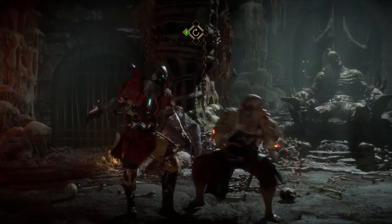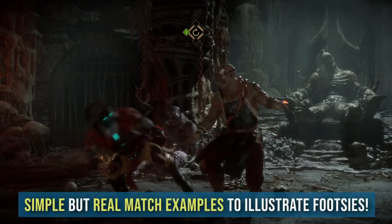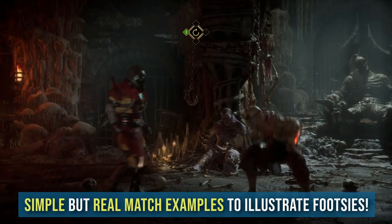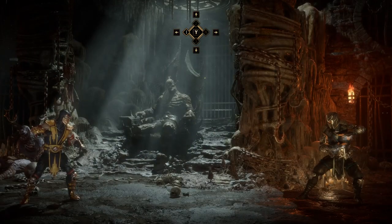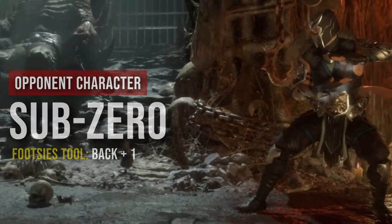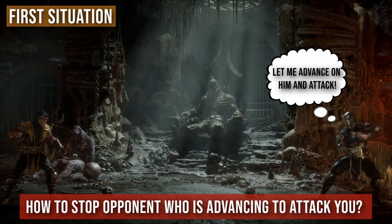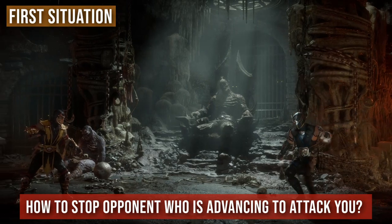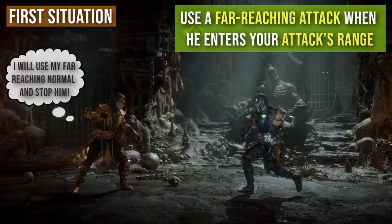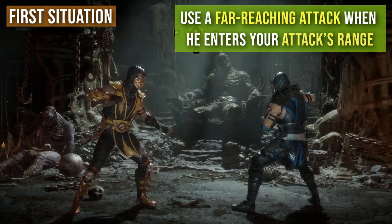We will make things easier and learning more fun by considering a few simple real-life scenarios which you can relate to and that are present in every single match. For demonstration we will be using Scorpion as our player character and Sub-Zero as the opponent. Let's start by considering the first situation: how would you stop an opponent who is advancing on you to attack? You would stop him by using a far-reaching attack before he can attack you, as soon as he enters your attack range.